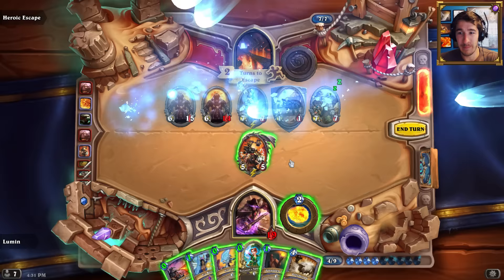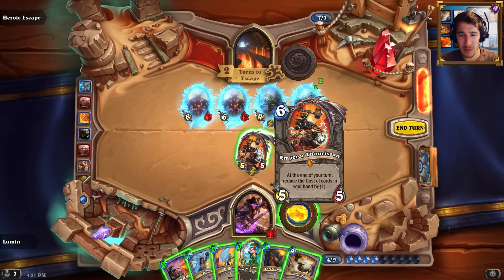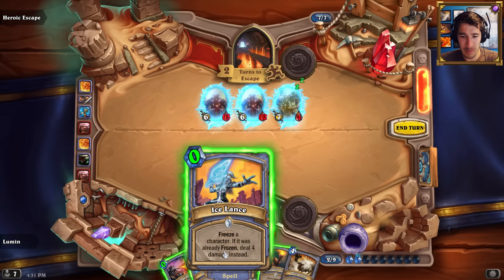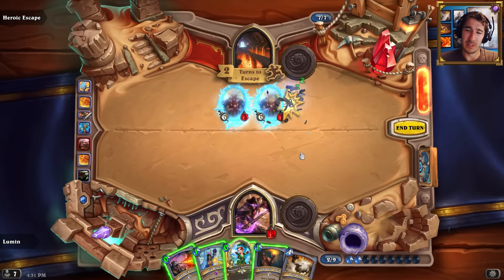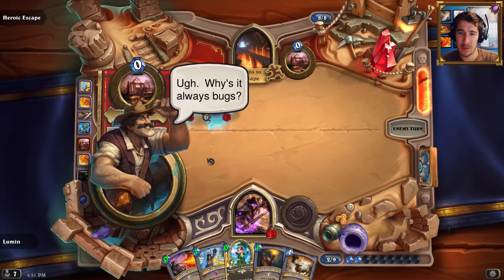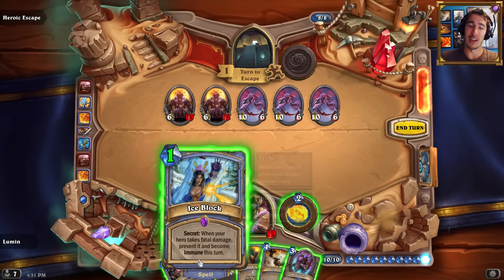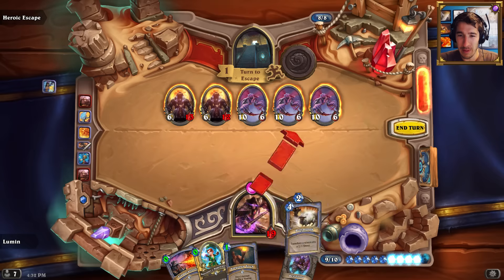Yeah, okay, freeze them all. Now do I even want to save Thalnos? I don't think I need to - everything's so cheap already. Let's just kill that. Why is it always bugs? That's kind of scary. Mr. Deathlord is not gonna save me from this, but the Ice Block will, so... I think if anything, I might have wanted to put another Ice Block in here.